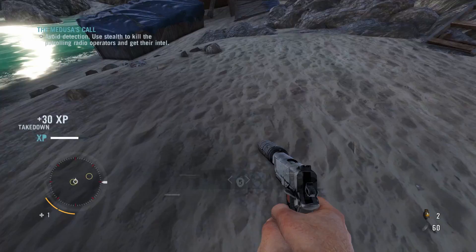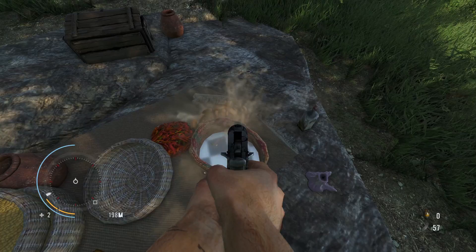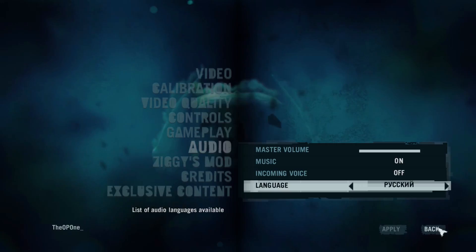To get the proper stalker experience, you're gonna need to do two things. First, install Ziggy's mod. There are other mods out there, but you don't need them. Far Cry 3 still looks pretty good today, and there's no real reason to make your PC start to tear up over it. Ziggy's mod changes everything. The other thing you'll need to do is set your game to the Russian dub. Having now played through the entire game with it, it's actually pretty well voice acted all around.